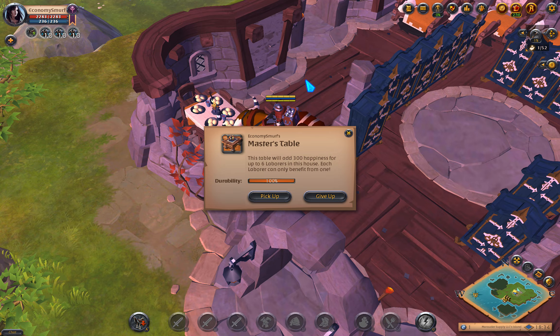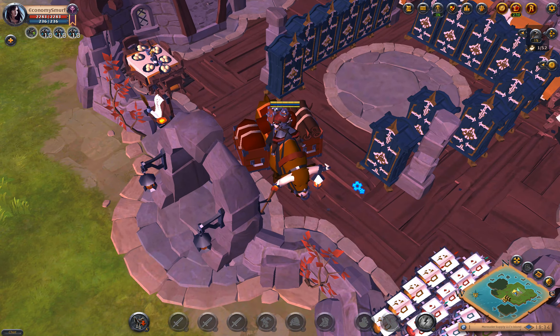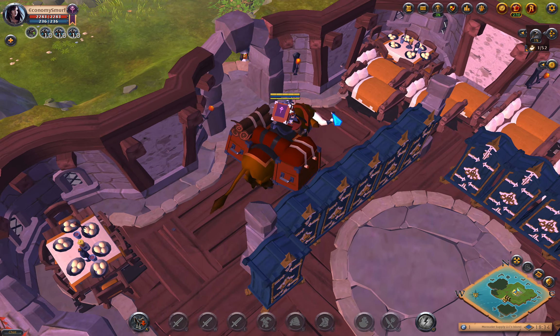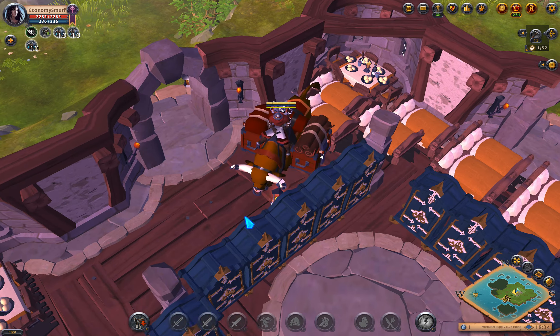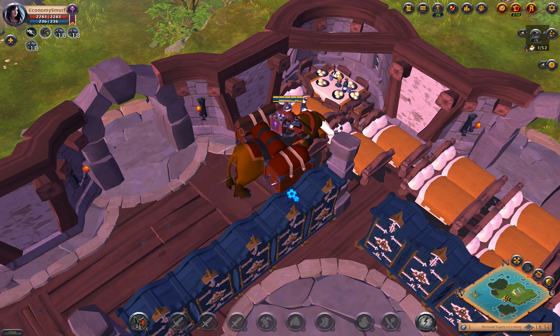Inside the building it's a max capacity guild hall for laborers, so it has 15 laborers stored in it — currently they're out on the job right now. For those 15 laborers we needed three tables — there's another one in the east corner over there — and a bed per laborer, so three tables in total and 15 beds in total.